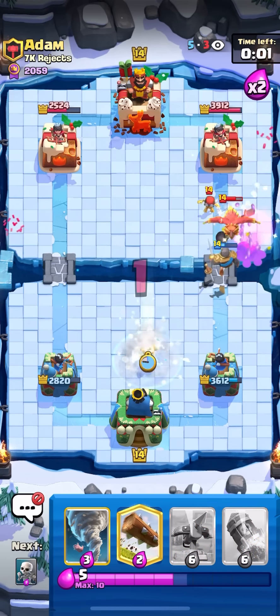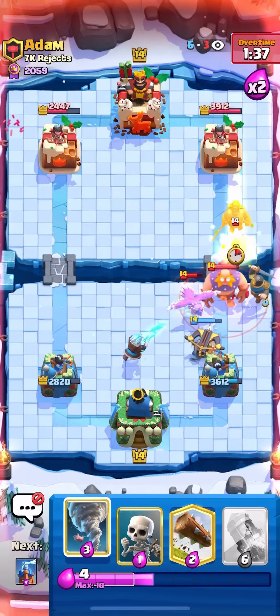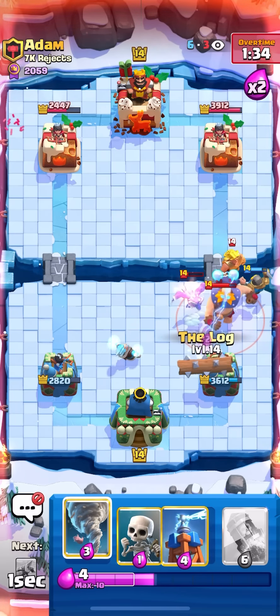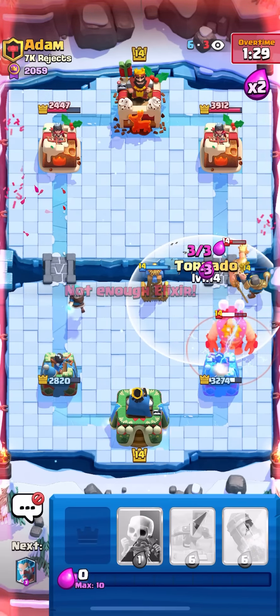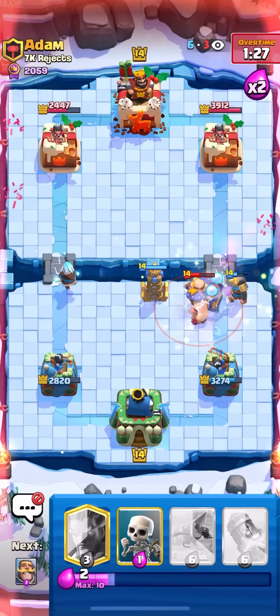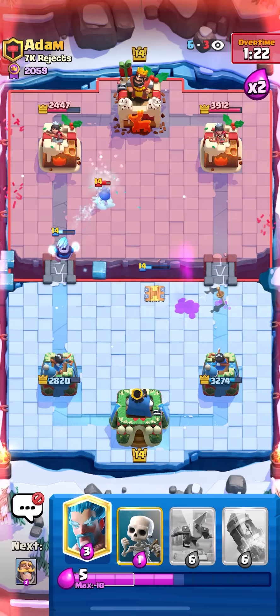I'm just going to keep cycling Logs every time I have him to try and keep damage up. I'm going to go Skellies to kill this Bomber, and then just Tesla in the center again. What do you even call this — is this even called a push on the right lane? Just kind of all the support troops played without the win condition. Okay, there's the win condition. I suppose to slow down this Phoenix, and then we'll go Knight. I'm going to go for a Log here, and then Tesla up high. Oh shoot, okay, we got an 8-0-1-0 because I did play that Tesla way too high up. Hopefully he's not back to a Giant already, or I'll be kind of screwed. But with a three-card cycle he might be.